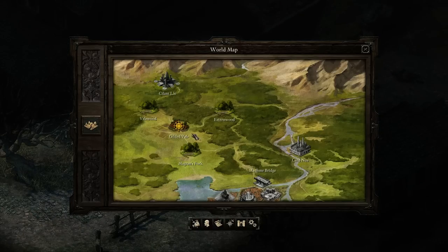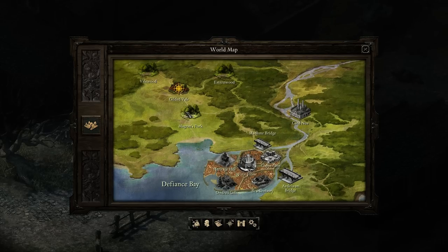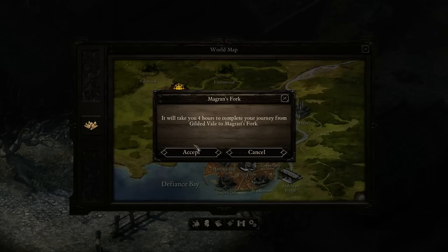Hey folks, Quilleteen here, and welcome to another episode of Let's Play — or this preview Let's Play of Pillars of Eternity. This is a pre-release version, and of course there will be spoilers. We are currently going to head down towards Magrin's Fork to eventually get to the something compass to find a healer for Ofra, a pregnant villager in the town of Gilded Vale.